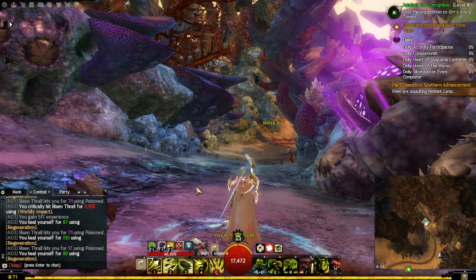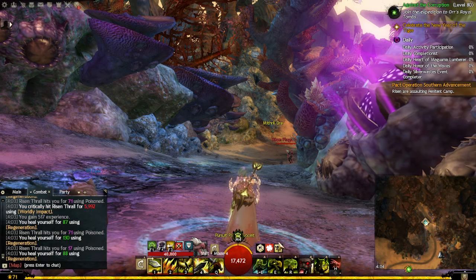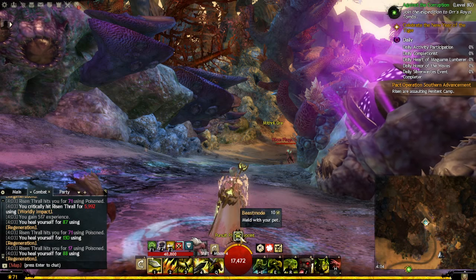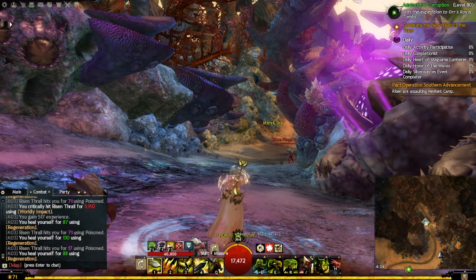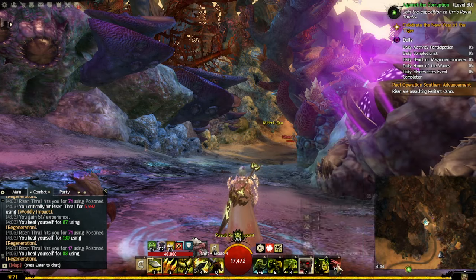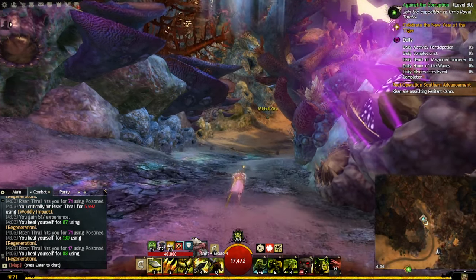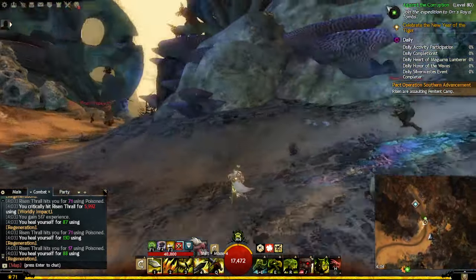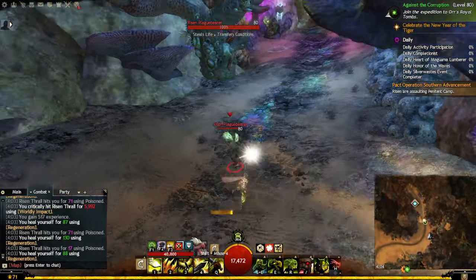Whenever you swap to sword while you already have your boons active, it's double burst — and I'm not even factoring in beast mode yet. Add utility skills on top of that and it's layers upon layers of buffs stacking together.